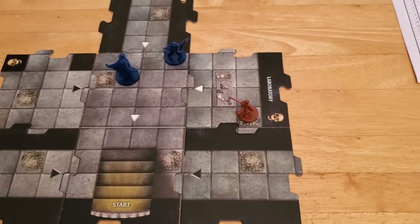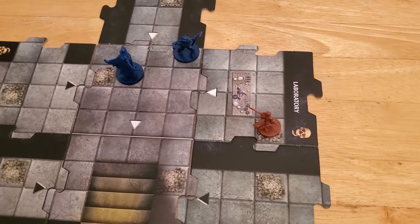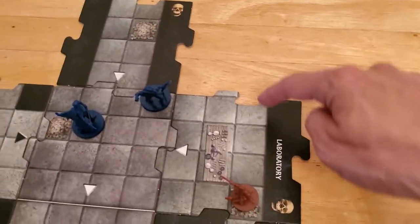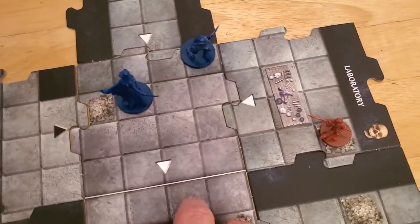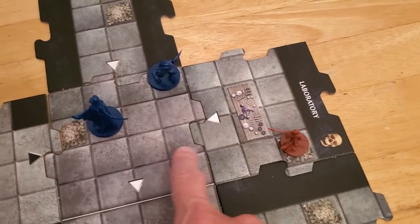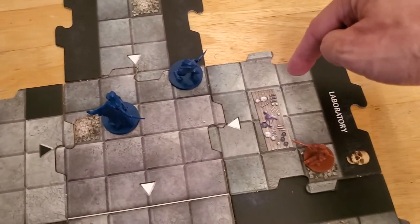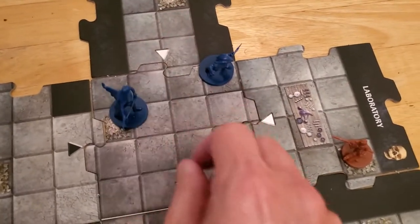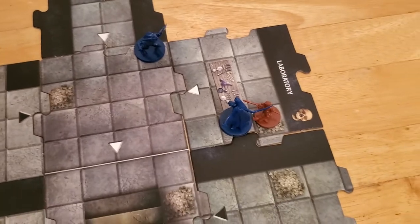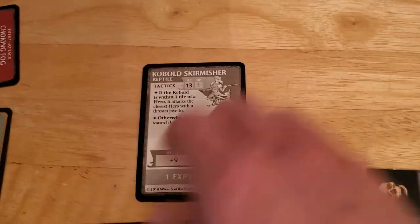The cobalt skirmisher ends the fight, ending the villain phase for Arjun, so we move on to Alyssa's hero phase. I already know what I'm going to do — since Alyssa has precise strike she can move adjacent to the cobalt skirmisher and instantly kill it, no questions asked. And because she has scout she can still explore without being adjacent, so that'll work out well. She has a movement speed of six, so we move Alyssa adjacent to the cobalt skirmisher. She uses careful attack — no roll required — she automatically does one damage.